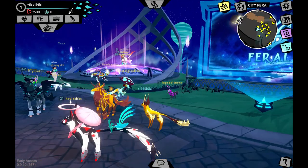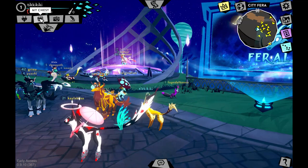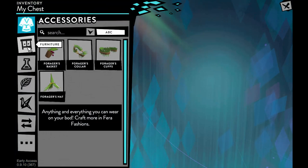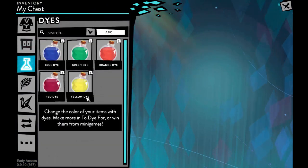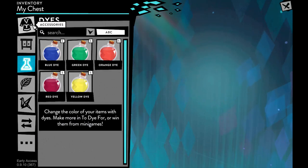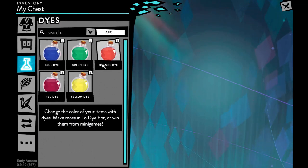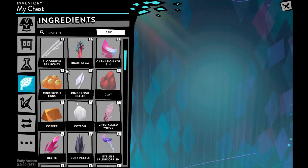To view items you currently own, go to 'My Chest' on the right side. This shows every item you own, organized into accessories, furniture, dyes, and ingredients. Dyes are used to color furniture or clothing — you have to craft these, which we'll get into later. There's also ingredients, which you need to craft items.